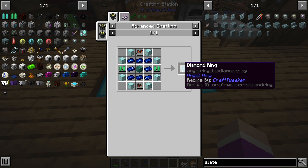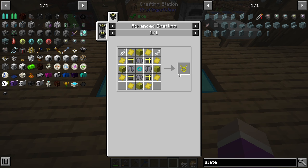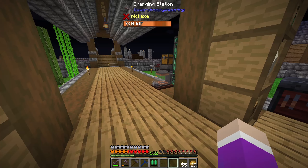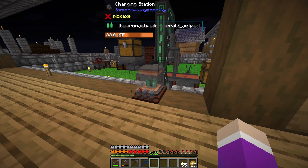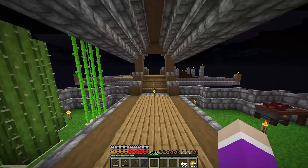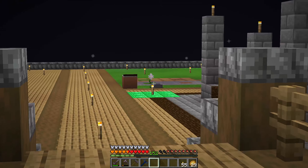Here's our final level jetpack — I also needed to upgrade into a diamond ring, which is needed to make the angel ring later for creative flight. So this jetpack can go into the charger — is he charging? Yes, he is charging, which is great.